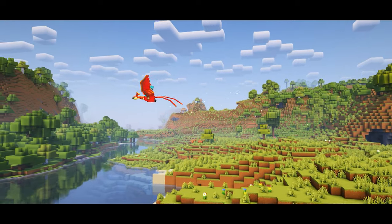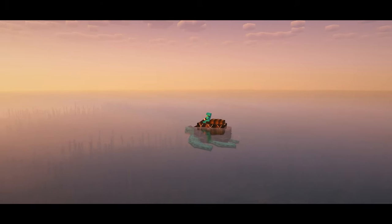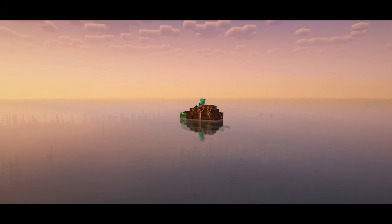Some mounts are able to fly by using your jump key a few times to take off, and some are able to swim, applying a swim boost when you use your jump key.